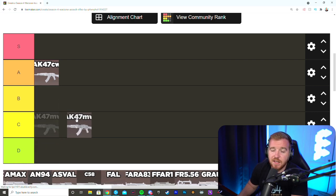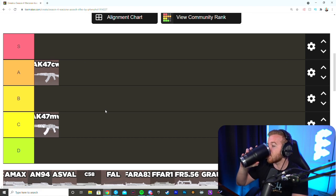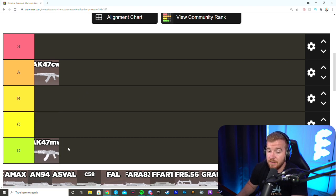The AK-47 Modern Warfare is going straight C tier — this thing has never been good. It was disappointing when Modern Warfare came out; it was just not good in multiplayer or Warzone at any point. Sam actually puts it even lower, D tier or below, saying it's unusable at range because it bounces all over the map, and at short range it's just too slow. It's probably one of the worst Modern Warfare ARs.